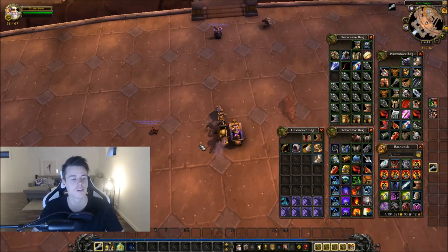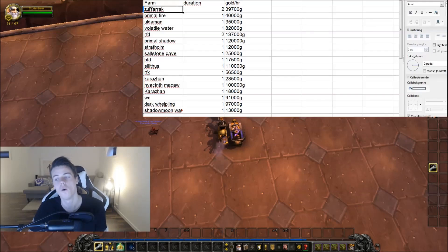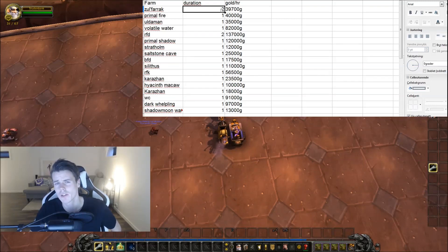Moving over to the list, you guys can see all the farms that we did with their duration. Two hours of Sulpheras only made me 40,000 gold — I only had items worth 40,000 gold to sell on the auction house because everything else was crap. Everyone knows you can go into Sulpheras and get Jade, Vanguard, Glorious, and it would triple the gold per hour instantly — so really unlucky with that one.